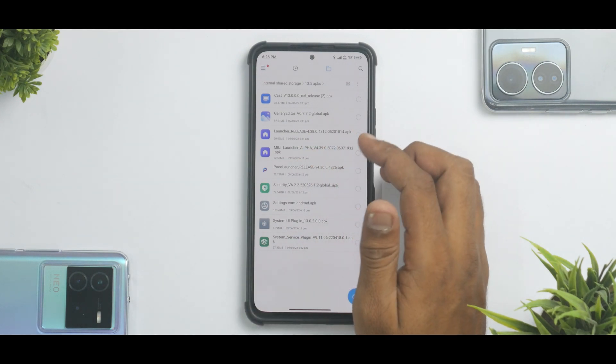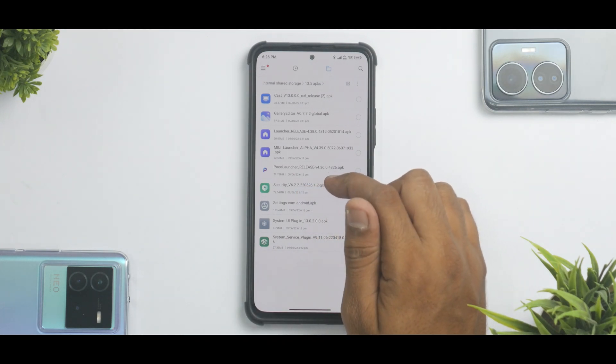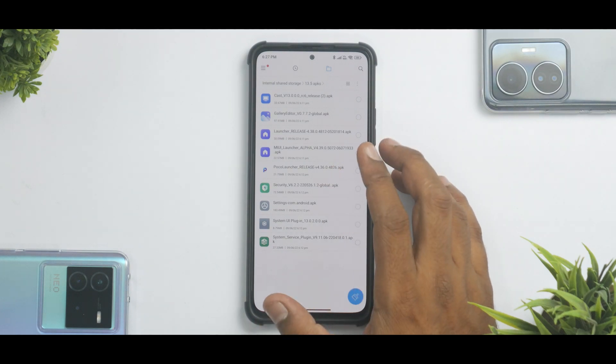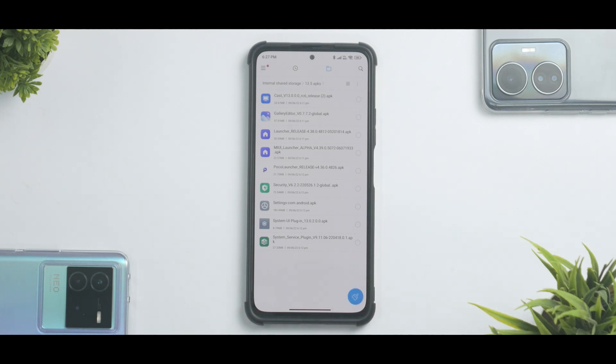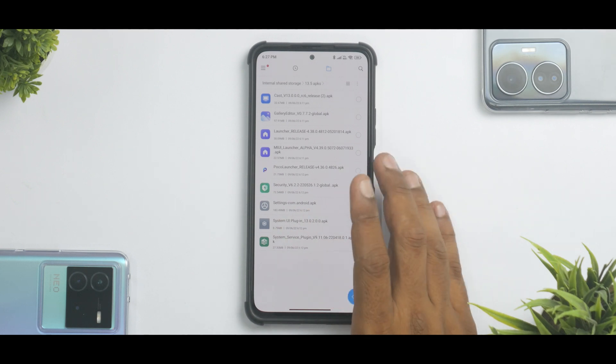The POCO Launcher 4.36 update is available over here. You can also try the latest one from the video that we made. There is a new security APK which does give you access to the latest Game Turbo 5.0. Although there are no new features added to Game Turbo 5.0, there is better stability and better gaming performance slightly compared to what we got when we reviewed it. You have settings APK, system UI plugin, and system service plugin as well.